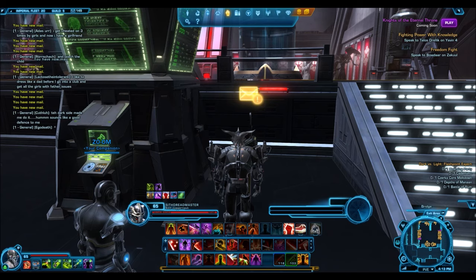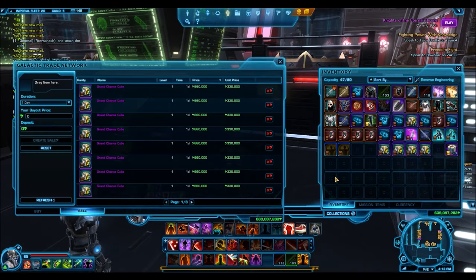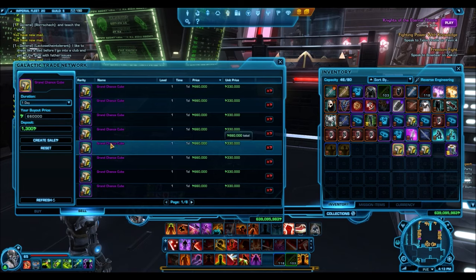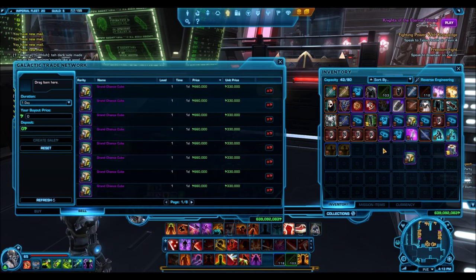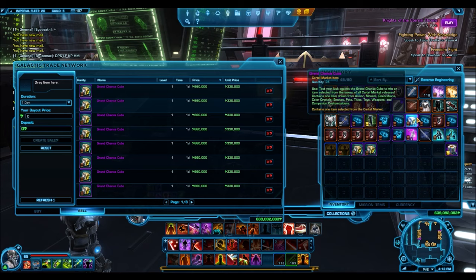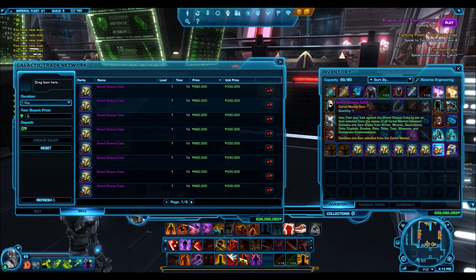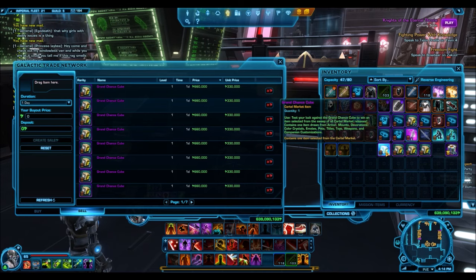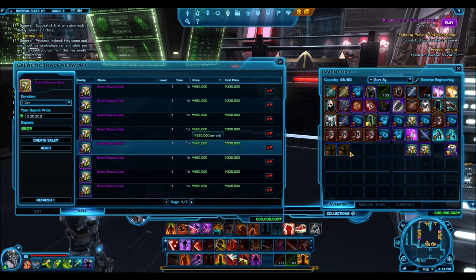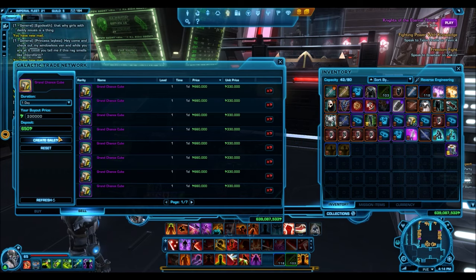I'm flipping them for a huge profit - bought at around 230K and selling for 330K minimum, so that's a 100K profit per cube. When you're selling thousands of these things, that is a massive amount of profit. This buying frenzy has been going on since the mail counter was at 90 messages. Someone's been buying these every second, and it finally occurred to me I should press record because I've never seen successful item sales happen that quickly.